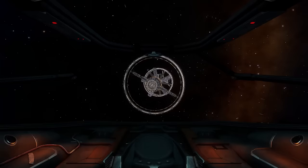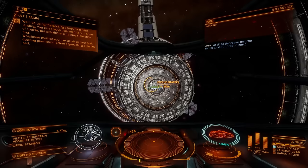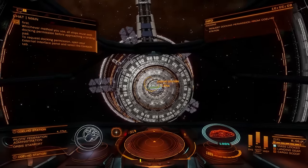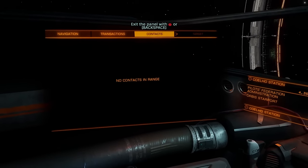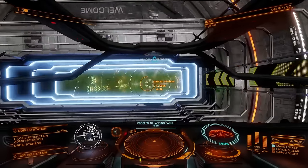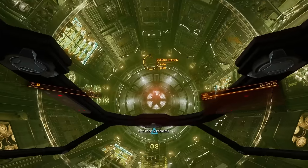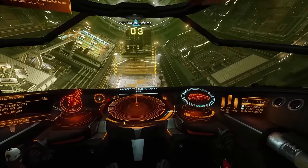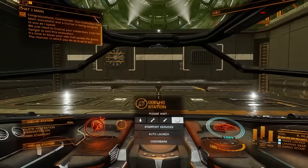Nice. Disengage. Whoa! We need permission — that's a big space thing. There would be chaos. I would like to dock. Sweet. Landing gear's on. This is very cool. I think I've said that a million times, but it really is. Go to hangar. Sweet. It's time to blaze your own trail across the galaxy.